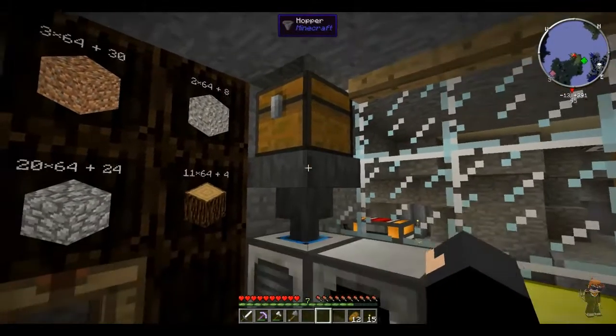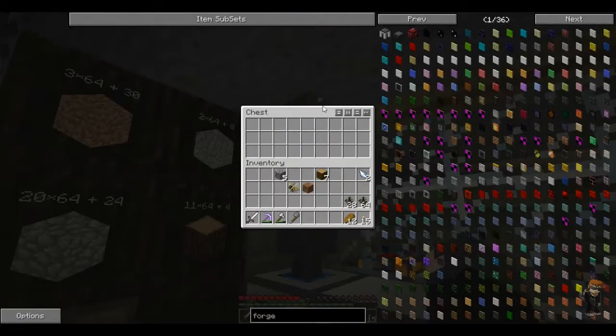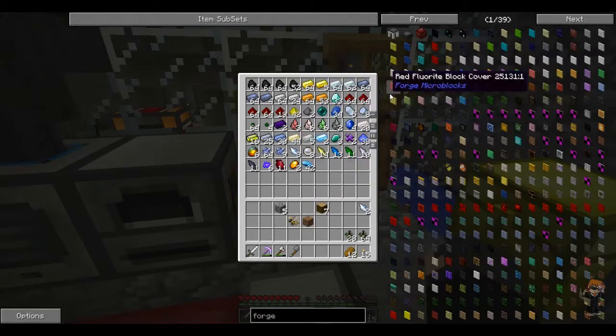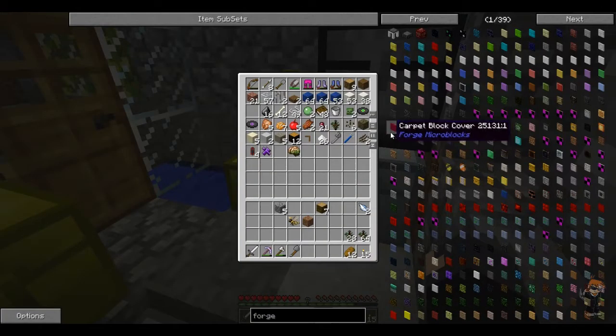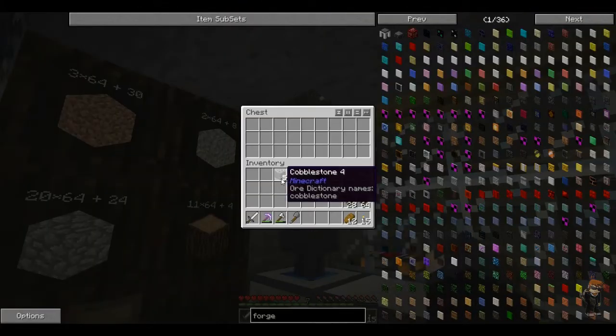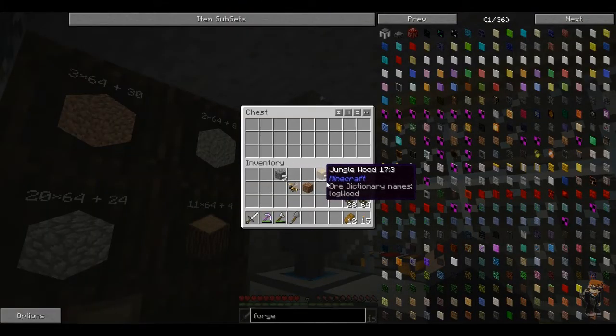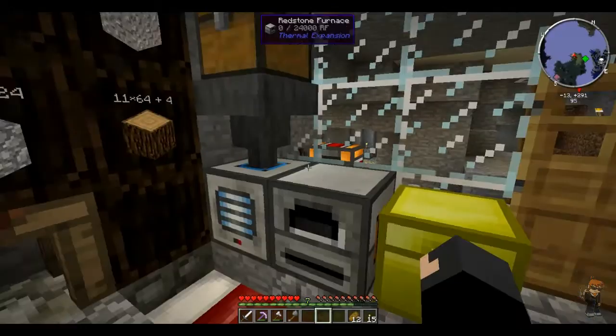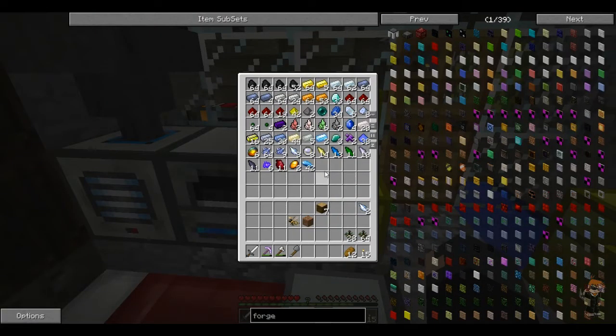There's a normal vanilla hopper with a chest above it. For example, if I wanted to make glass - cobble gets pulverized into sand, and then sand gets cooked into glass. It goes straight into the hopper, straight into the pulverizer which gets turned into sand, and then we should get some glass turning up in the chest here. So all good.